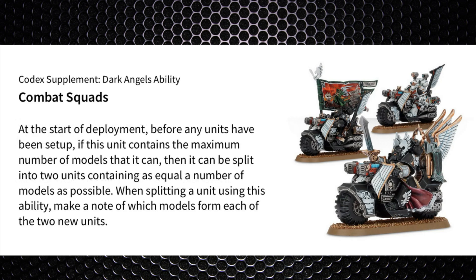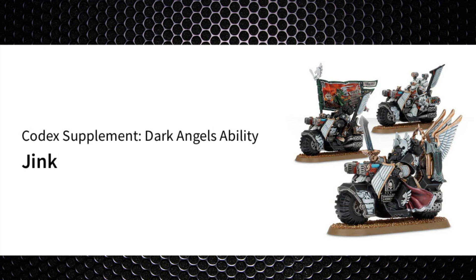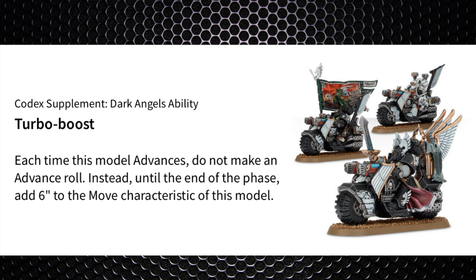Angels of Death gives them Shock Assault and Combat Doctrines. They can combat squad if you take a unit of 10, splitting into two lots of five — the Hunt Master will be in one of them — and you do that in deployment. The Inner Circle ability means they automatically pass morale tests and can fall back as normal, but as they're not infantry they can be wounded on less than a 4+. However, being on a bike gives them the Jink keyword, providing a 5+ invulnerable save when they move, upgraded to a 4+ if they advance, though staying stationary loses the save.